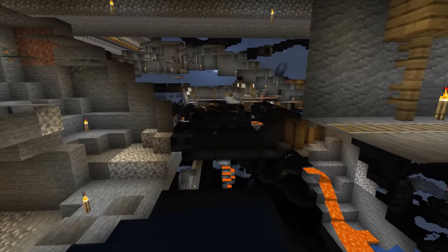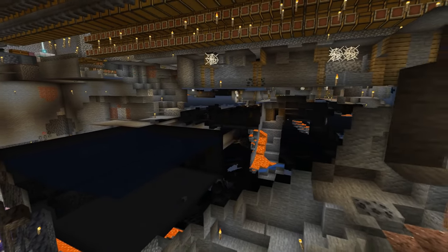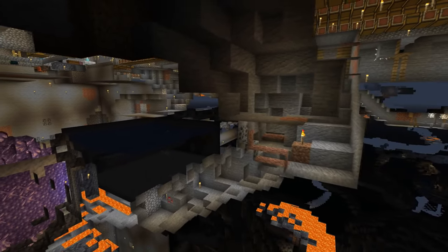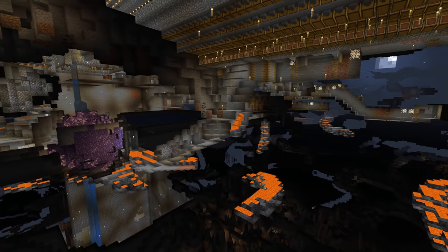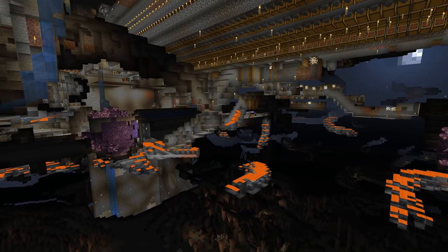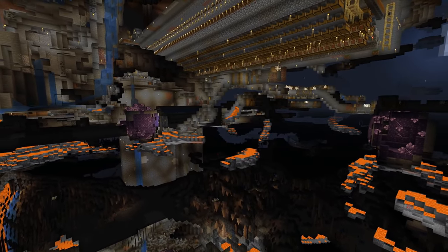Very important is just the 32 block radius around your farm, because glow squids spawning further away will automatically despawn after some time. Glow squids spawning in the 32 block radius won't despawn, so in total there can't spawn as many glow squids as there possibly could spawn inside of your farm.